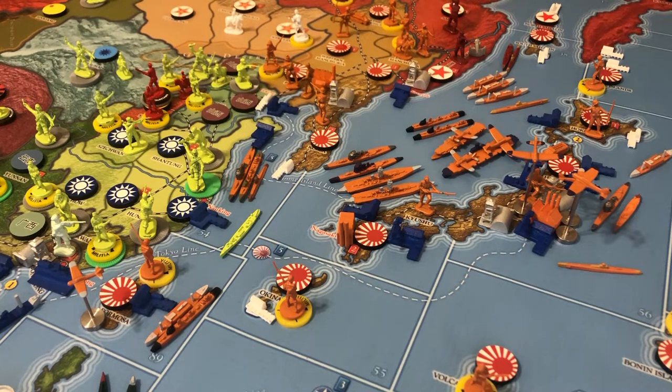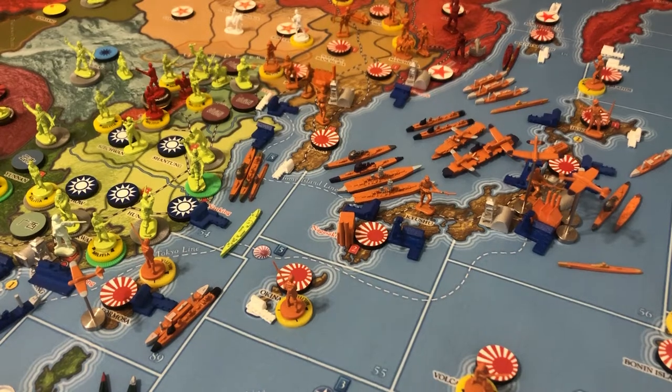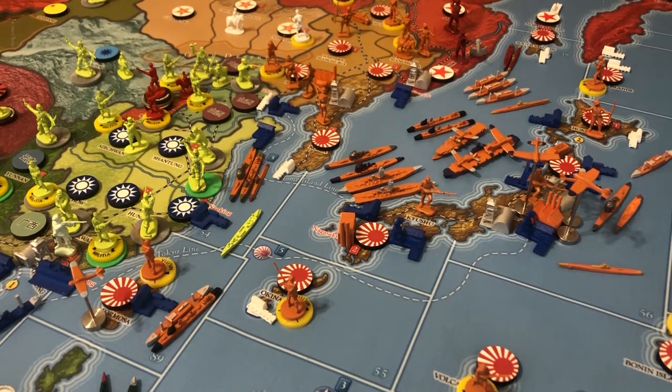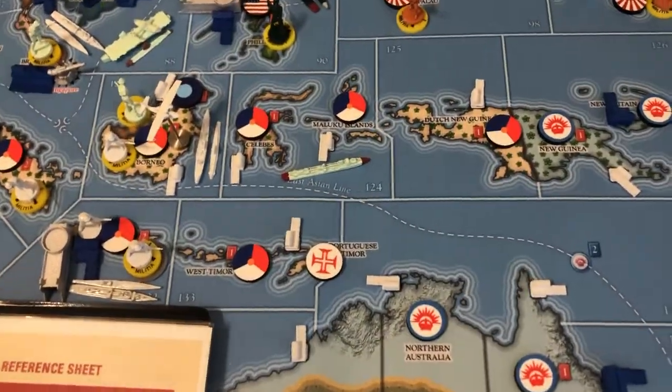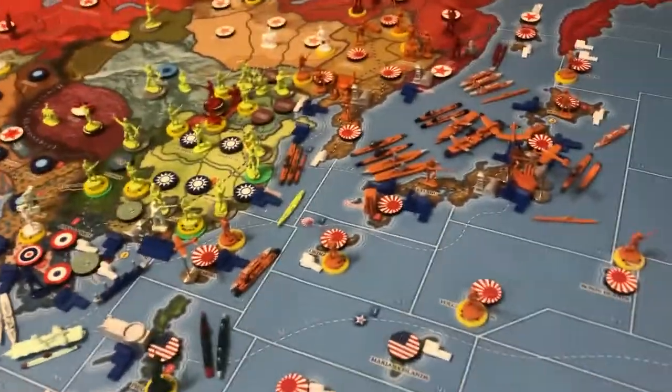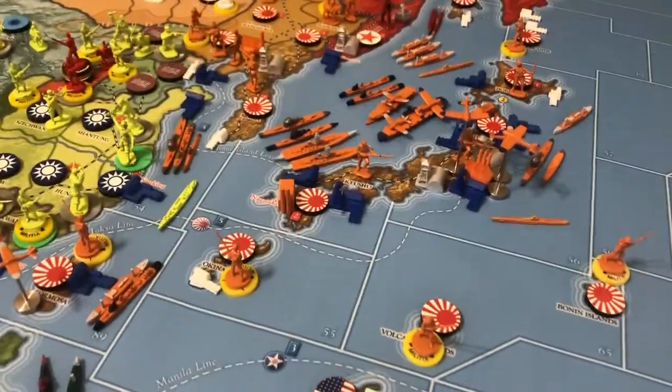The political situation for Japan is probably the most simple in the game. Japan starts at peace with everybody, not at war. But Japan can declare war on anybody except its allies, the Germans and the Italians. That means you can declare war on China, the Dutch East Indies, the Commonwealth, FEC and ANZAC, or the Americans — literally anybody you want.